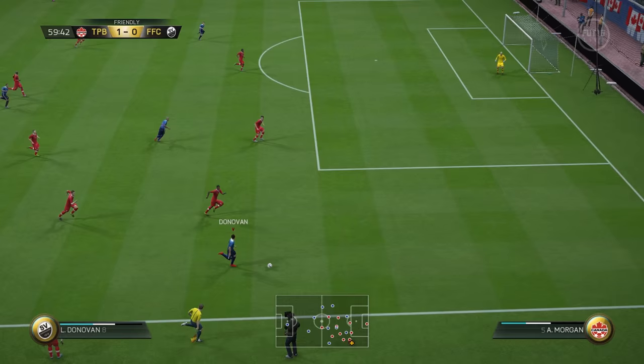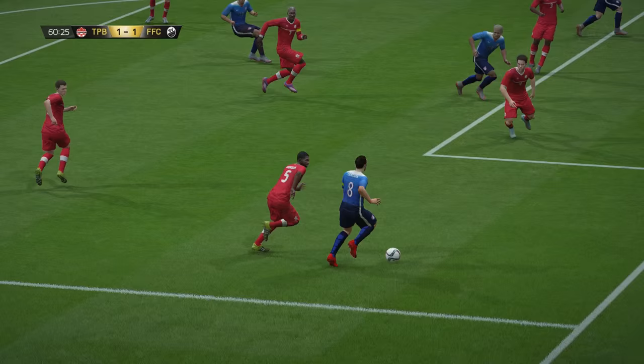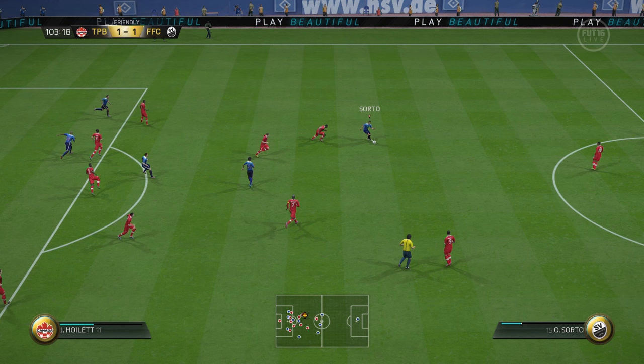We try to change things in the second half as Donovan looks to attack, sending a triple-tap cross in. We get extremely lucky as one of his players gets a deflection — on the replay he just side-foots it past the keeper. Extremely lucky for this one, but we'll take it and try to get the win in extra time.